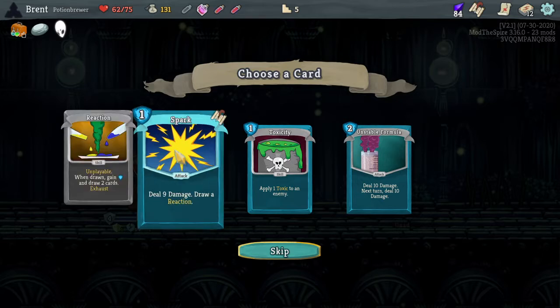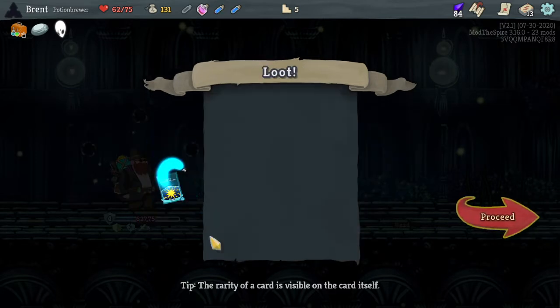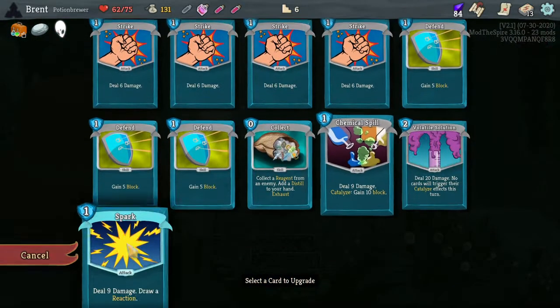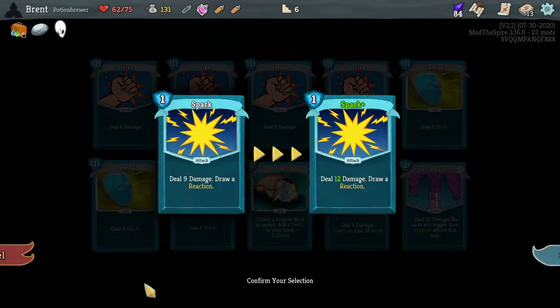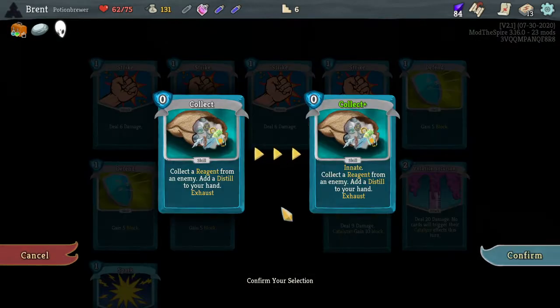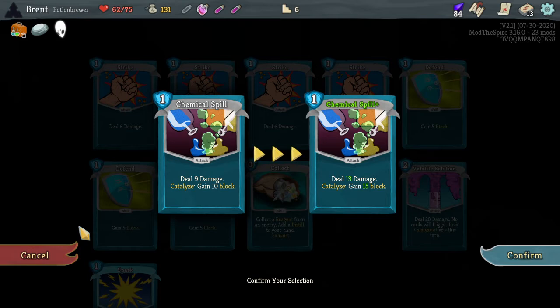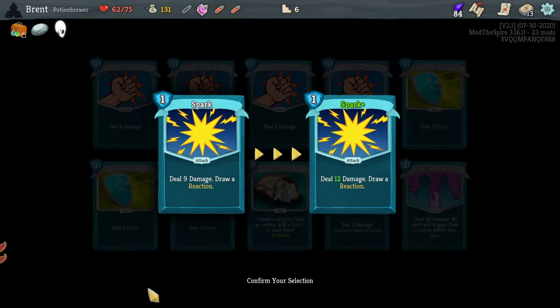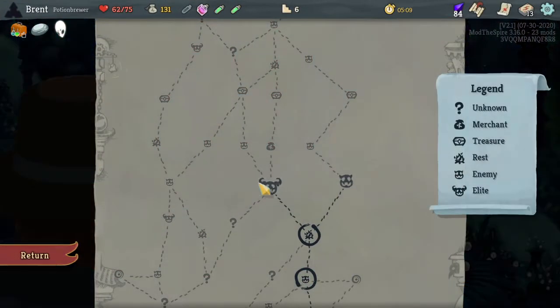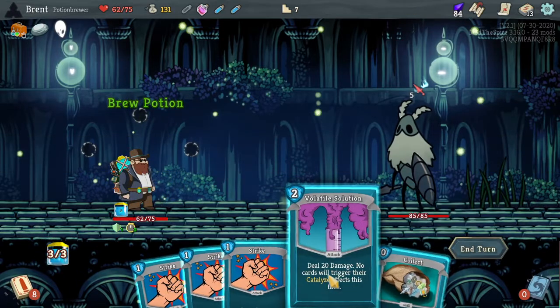Let's draw a Reaction - unplayable win, draw, gain one energy, draw two cards and exhaust. I kind of like that. It kind of supplements the fact that we need more energy to play these high cost cards. I think we'll take the Spark. Going to here, we'll go ahead and smith. What's Spark get? 12 damage for one. Collect - makes you innate, not that great. Chemical Spill: 13 and 15 if we play a potion. I think I'll just take the Spark for now. I'll play this every time and fill our deck up with more Reactions.